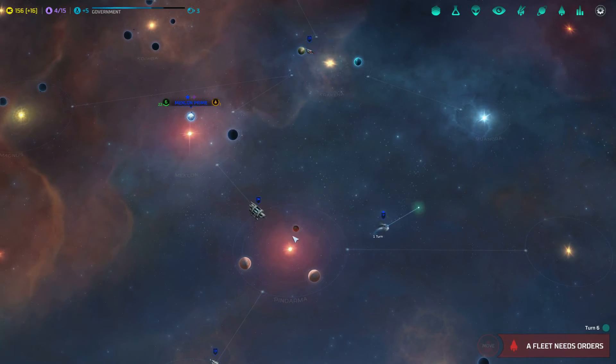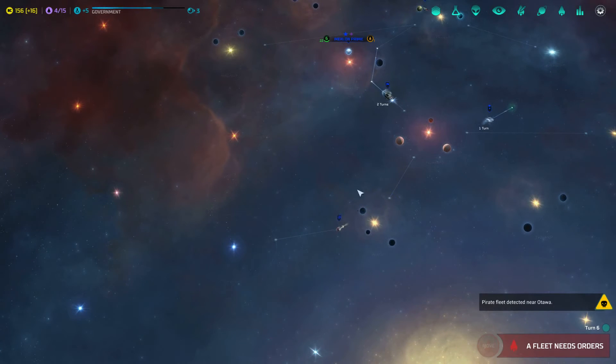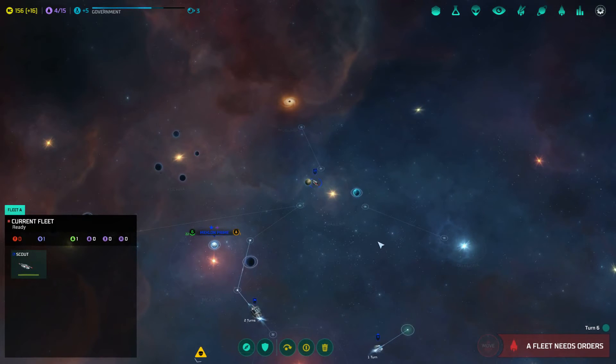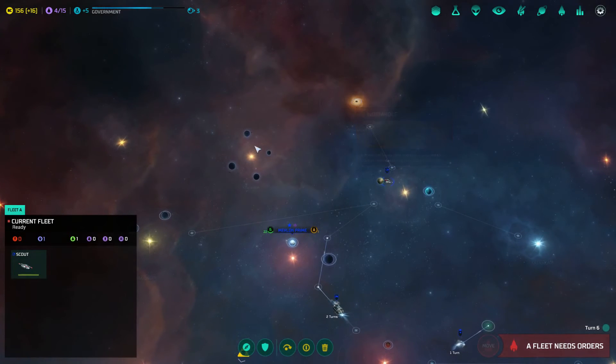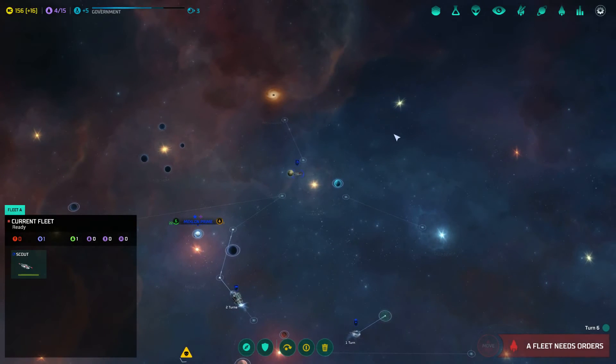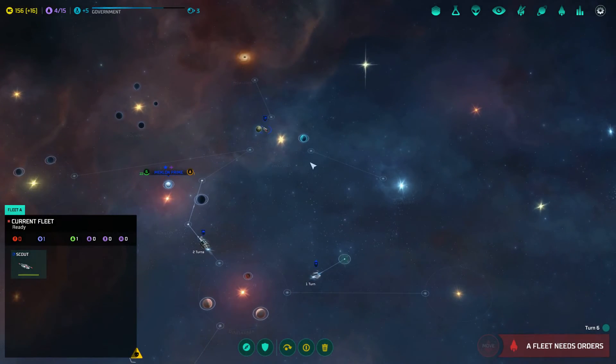I'm going to move the frigate to pick up the anomaly. That scout can keep on exploring — there's not much point looking at these planets because I'm not going to be colonizing them anytime soon. I'd rather find people. I assume that wormhole station will connect over there — it's highly likely. The warp lines or lanes can't bisect each other, they can't go over each other. That's one way you can figure out what system is connected to what. That's quite important.